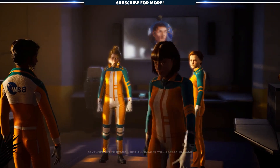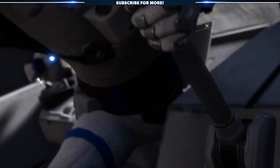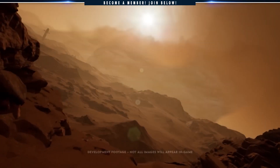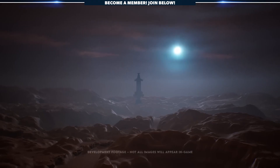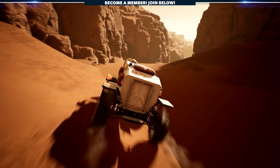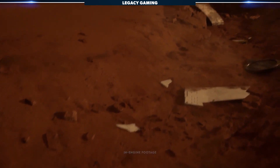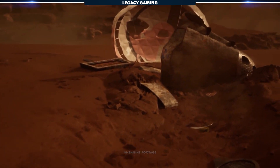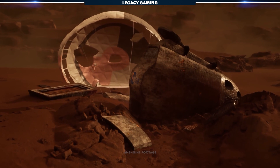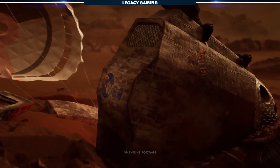That makes sense because this game, like Deliver Us the Moon — its predecessor — is largely about story, exploration, and discovery. What this demo really got us comfortable with was a new setting, that being Mars, some of the interesting mechanics presented in the game, and the overall tone and direction of the action. I want to start by level-setting because, while we didn't get the full scope of the game with this short demo, there's enough we can glean from the various trailers and official website to let us know what to expect come launch.